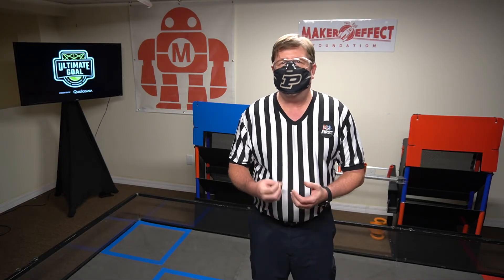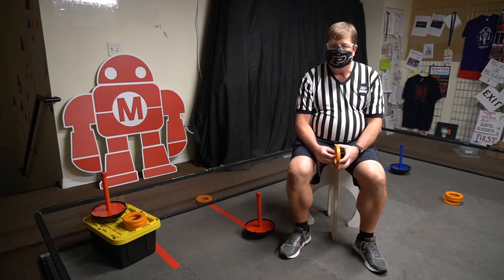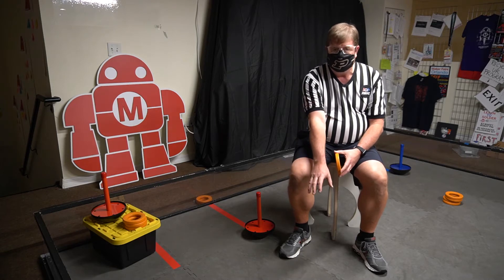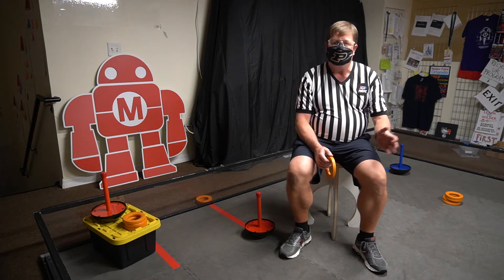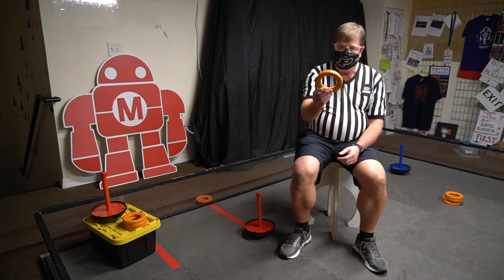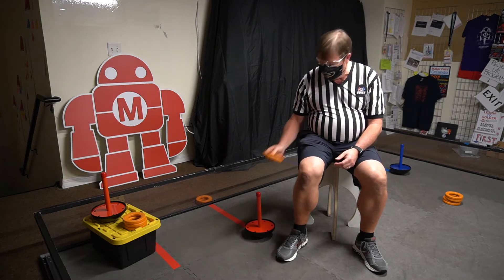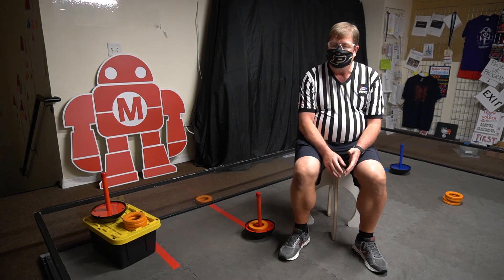The human player cannot introduce any rings back into the field until the start of the driver control period. During autonomous, you cannot interfere with the opposing alliance's starter stack, and you cannot interfere with the other team's scoring. Also, when you preload rings, you cannot put them on the wobble goal — that is only allowed during endgame.